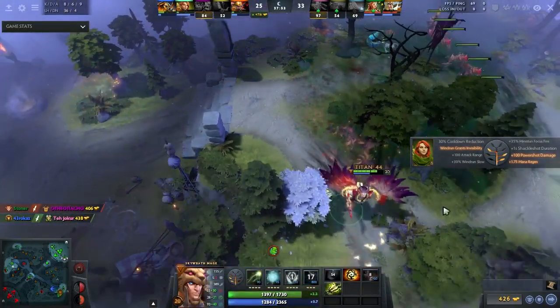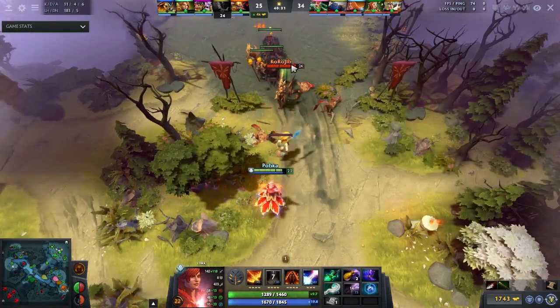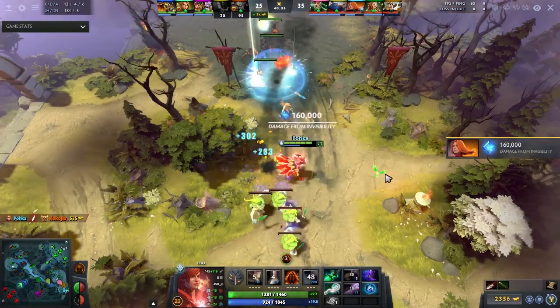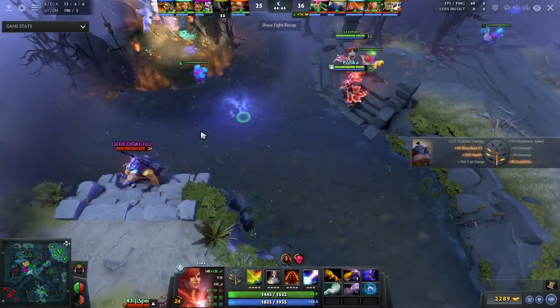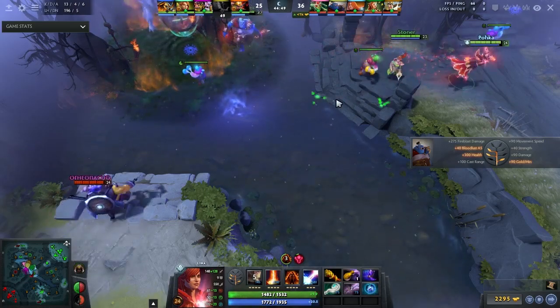The bigger effect that will make a difference is your ping. At The International, players are playing on close to 0 millisecond ping, whereas most players end up playing at about 50 to 100 millisecond ping. So if you're designing a game that needs a cast animation beforehand, do take this into account on top of the base human reaction time.